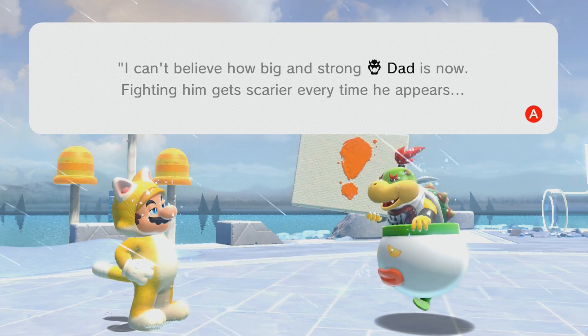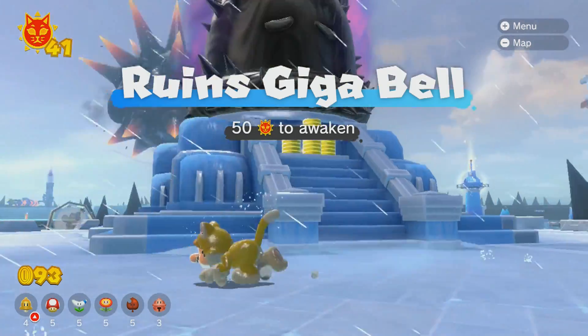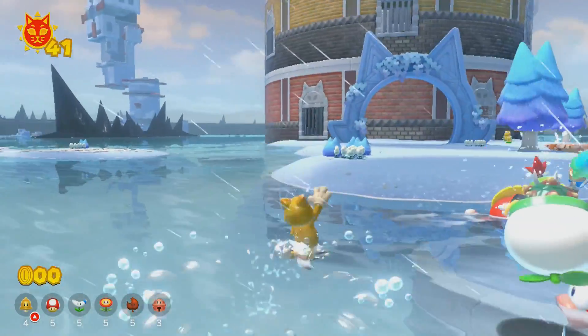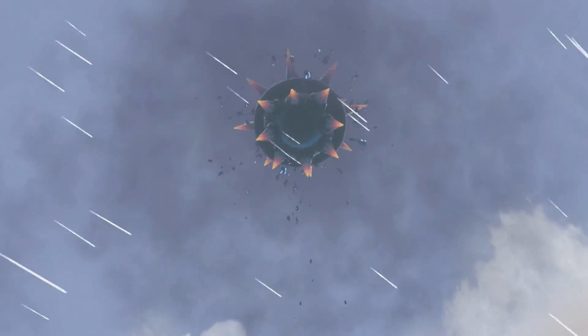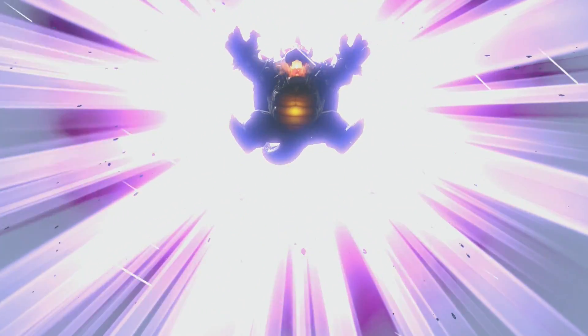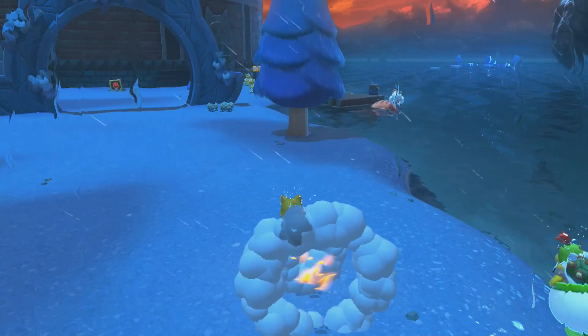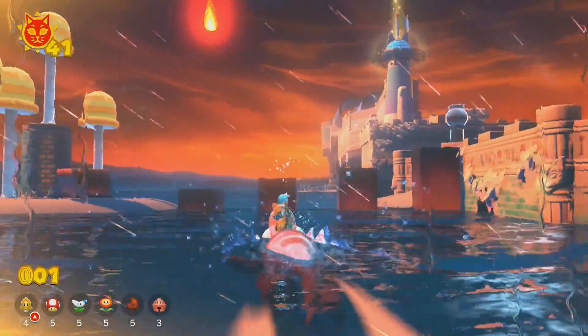It seems my initial prediction is correct — you can only defeat him once per super area. Other than that you just kind of do a little bit of damage. Maybe if I fought him multiple times — but you do require a certain number of cat shines to unlock the bell. And now he's coming back already? The sky was always that red? There's lightning everywhere. It definitely looks a lot cooler now.